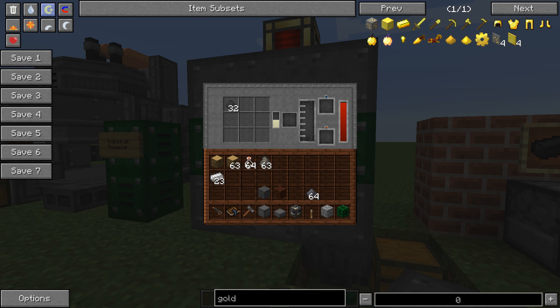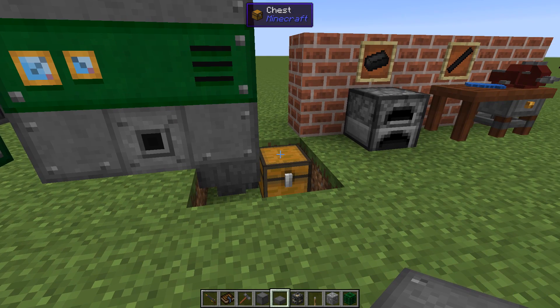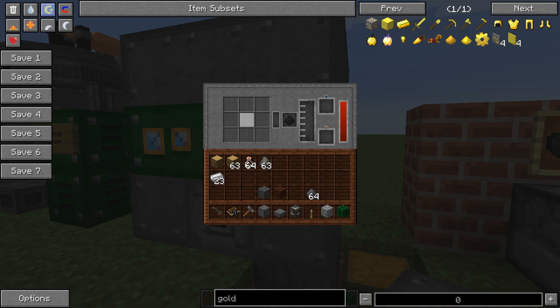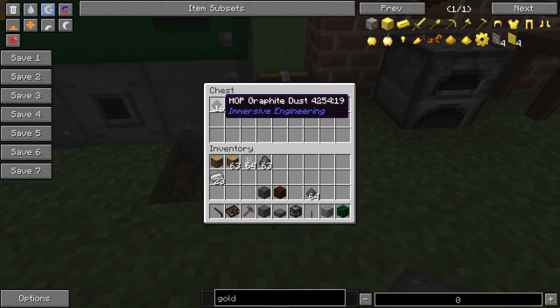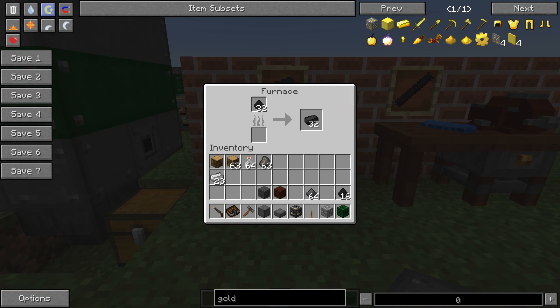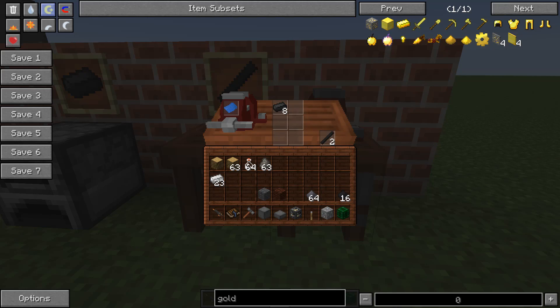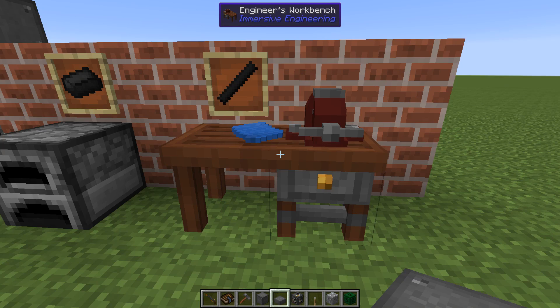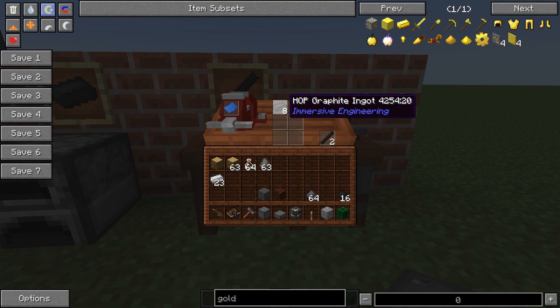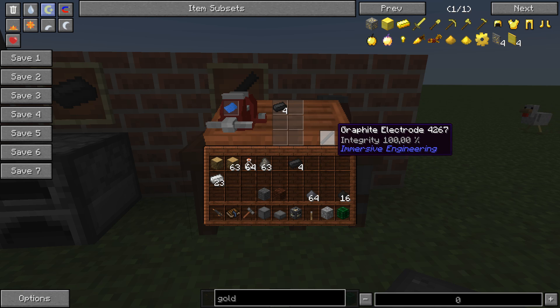The output we're after is the graphite dust — it comes out quite fast. What you do with it is just melt it in a furnace to get graphite ingots. Then the final step in the engineer's workbench: take four of your graphite ingots, place them in there, and you will get one electrode.